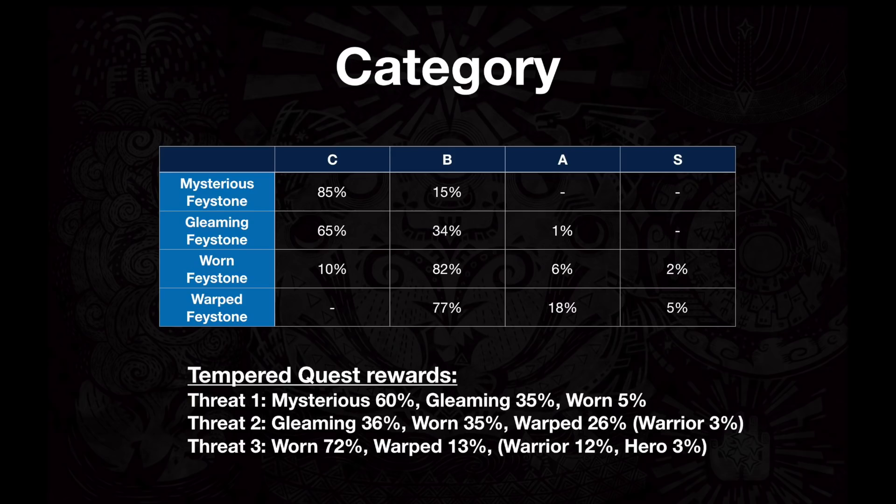The first thing you'll notice is that the Elder Melder is actually not a very good deal, because her ritual will give you a Mysterious Face Stone, a Gleaming one, or a Worn one. So even at its max, you only have a 2% chance of getting an S, or a 6% chance of getting a Rarity 7, which is an A-class decoration.